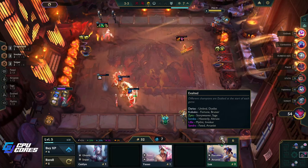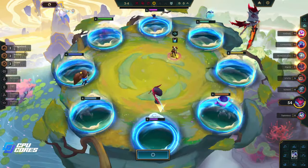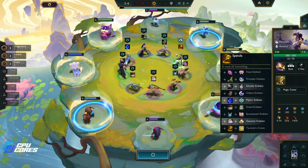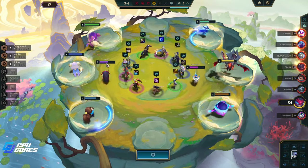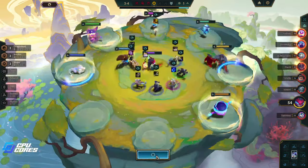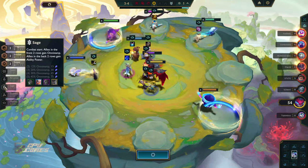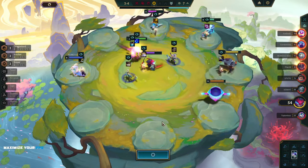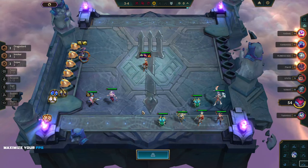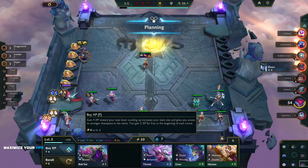We could make Zyra, Lilia, Soraka work — definitely could make that work. We're still loss-streaking so we're getting big bonuses. I think I pick up the Lee Sin — that's worth it. We'll be at five soon. Three Dragon Lords is good — every Dragon Lord you add is good, every Sage you add is good after two. Since Diana is both, every unit you add contributes to both bonuses. I think it's the only unit in the set that does that, so it's really good.